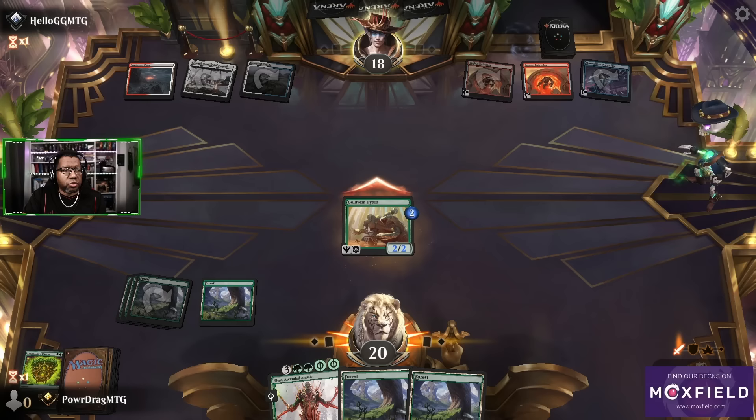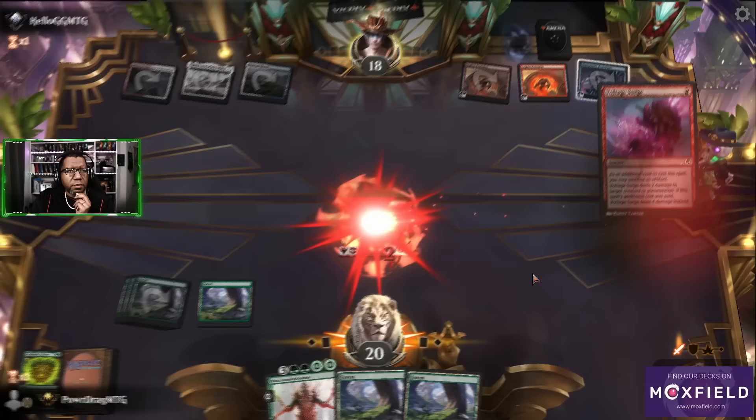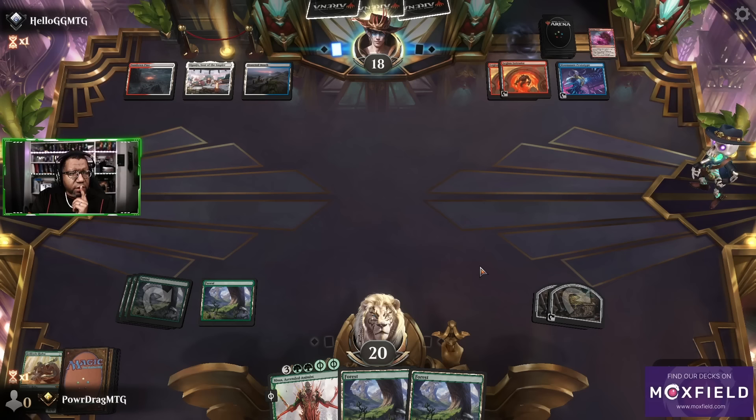Oh, looks like Gold Vein Hydra ain't gonna make it folks. Okay, that's fine — so we have a chance to cast full-size Nissa next turn. We'll have seven. So we could use Nissa, get rid of a card because they have all enchantments here.